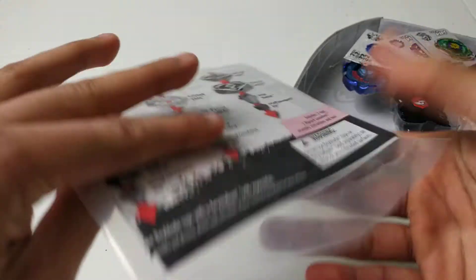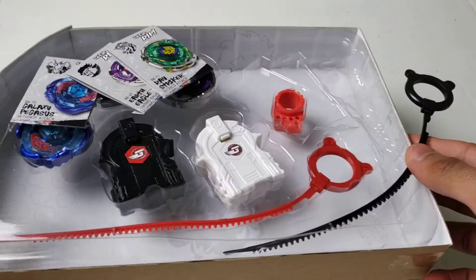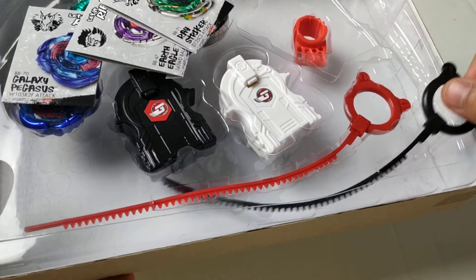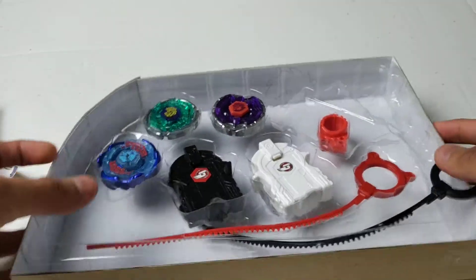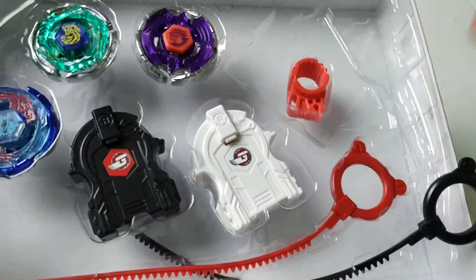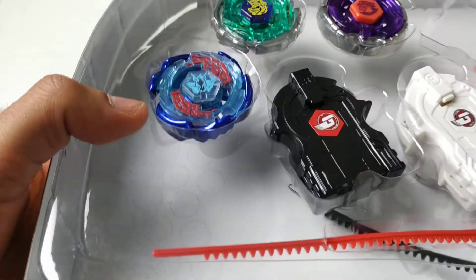And as you can see, first we have the packet — like a bag with the instructions and the sticker sheets. And then here is the box with the actual Beyblades inside, and you have the rip cords and stuff. And you have the codes here. First we have the launchers with the Gangan Galaxy stickers on them, and then you also have a red tool.